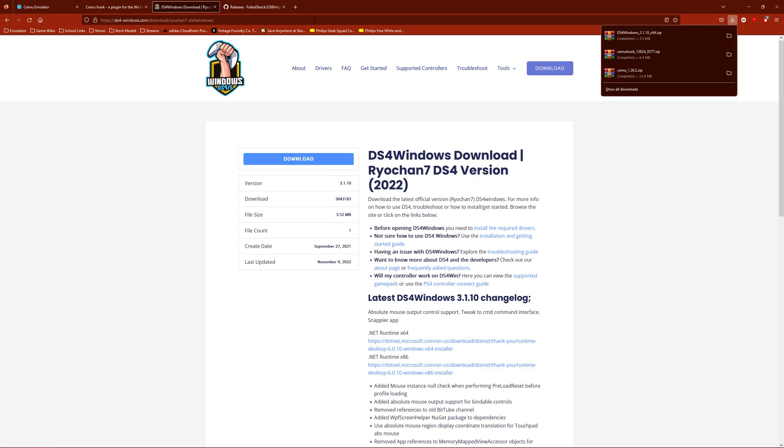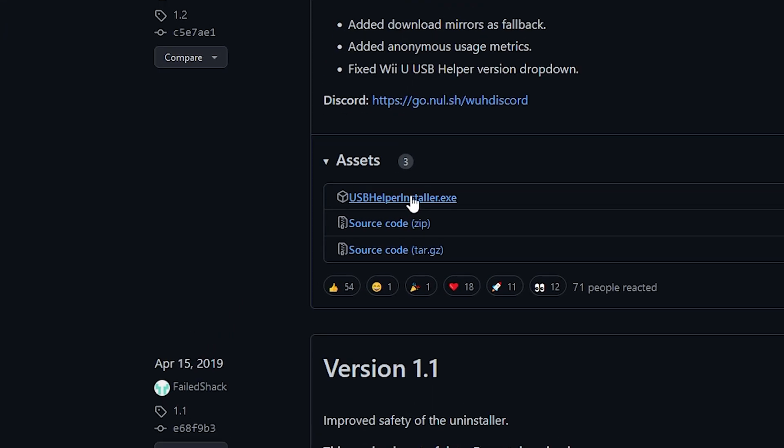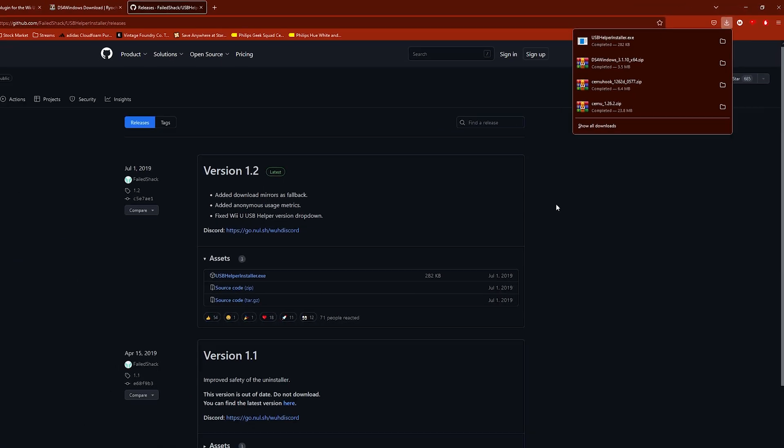Lastly, for Wii U games, go to this website right here. The tutorial will actually start here by downloading a game, update, and DLC. This will be the building blocks leading up to the emulator itself. If you want, you can skip this entire section and get on with the Cemu setup. Now download the latest version of USB Helper Installer EXE.